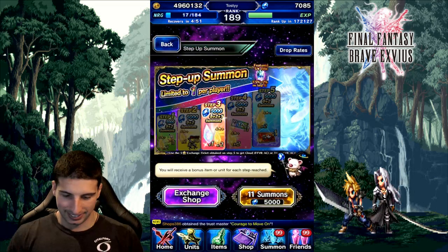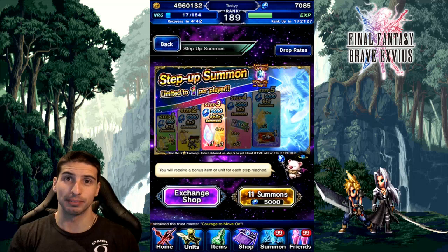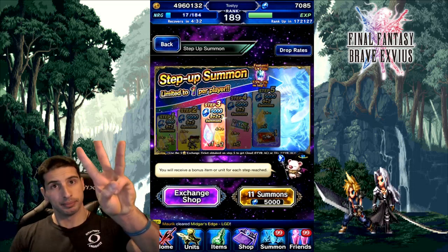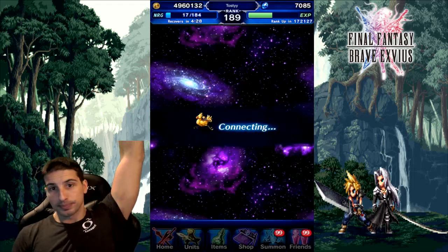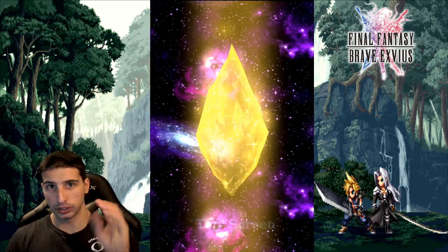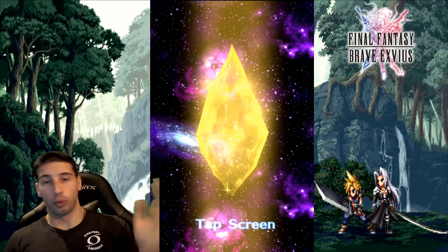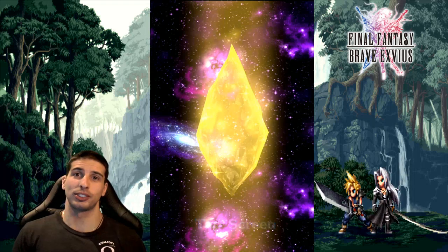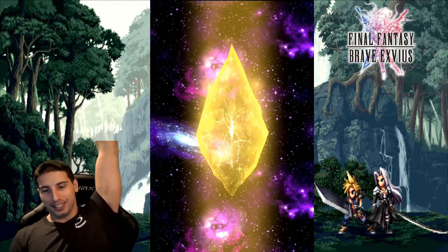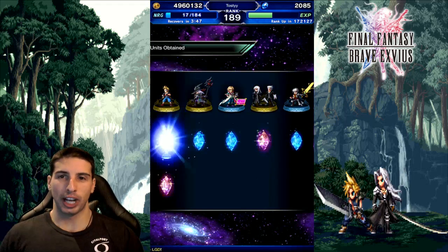All right guys, last summon of the video — we're gonna do a group summon right here. Hopefully we're gonna be lucky and pull something together. If you guys want to join me on this one, feel free. We're going for AC Cloud. Whatever game you're playing — Final Fantasy Brave Exvius, Dissidia Opera Omnia, King of Fighters, Mario Kart, Epic 7, Dragon Ball — if you want to join me, feel free. We're gonna go in three, two, one — summon away people!